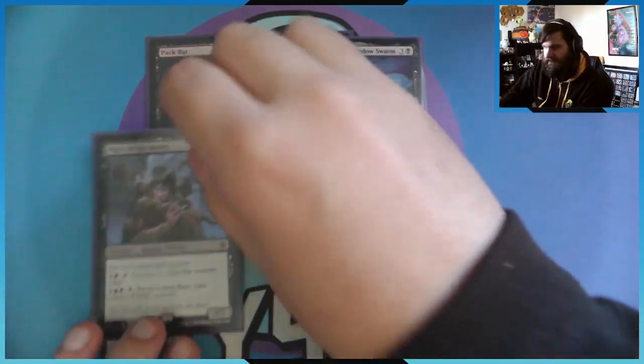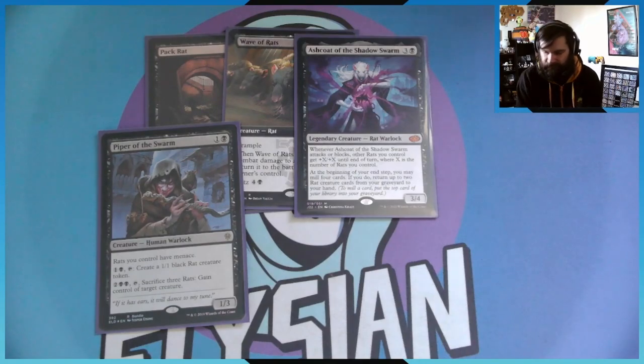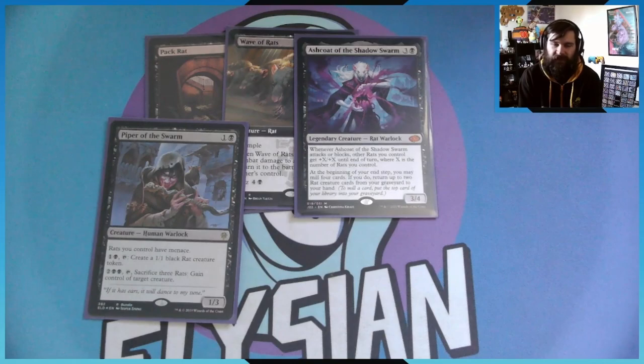For the non-rats, we have Piper of the Swarm — a really amazing card from the first Eldraine set. This version is actually the bundle box promo. Rats you control have Menace, which means they have to be blocked by two creatures. You may pay one colorless and one black to tap him to create a 1/1 black rat. Then you may pay two black and tap him to sacrifice three rats and gain control of target creature permanently.